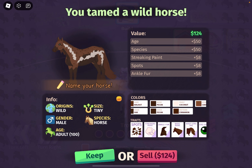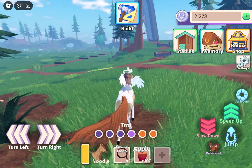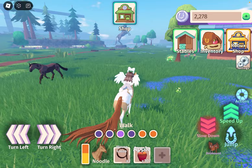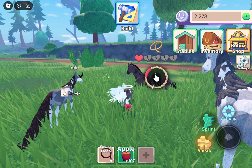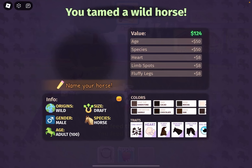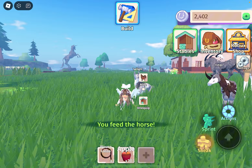Depending on what horse you're looking for or what coats you want specifically, you can either keep or sell the horse. I'm going to sell it because I don't really need another horse — I'm looking for coats that are pink or peach, and those are through breeding, so I need to keep my inventory for breeding. We're also going to try to tame a horse with food so you can see how that works. Take out your apple, and I recommend not sprinting towards it — just sneak up on it, and then click. There's a spinner and you just have to make sure you time it perfectly. If you're trying to catch a rare horse like a unicorn or a gargoyle, the spinner goes really quickly, so it takes a little more skill.